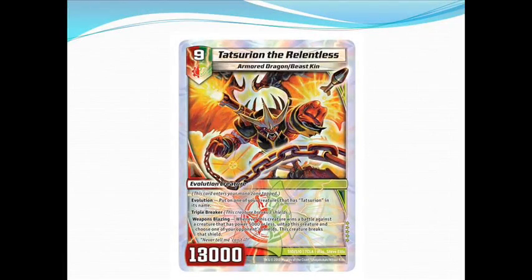The first preview card is Tatsurian the Relentless — a nine mana fire/nature creature, so multi-civ. It's a super rare armored dragon/beast. Like all other Tatsurians, it's an evolution placed on one of your Tatsurian creatures — it has to have 'Tatsurian' in the name. It's a triple breaker with 13,000 power, and its ability is Weapons Blazing: whenever this creature wins a battle against a creature with power 5,000 or less, untap it and choose one of your opponent's shields — this creature breaks that shield.